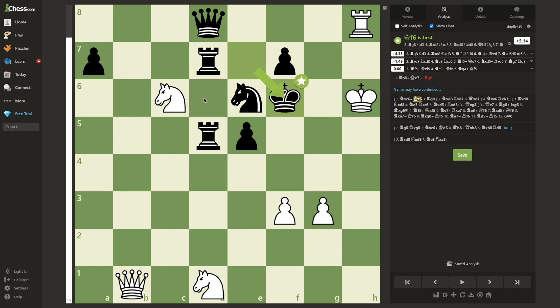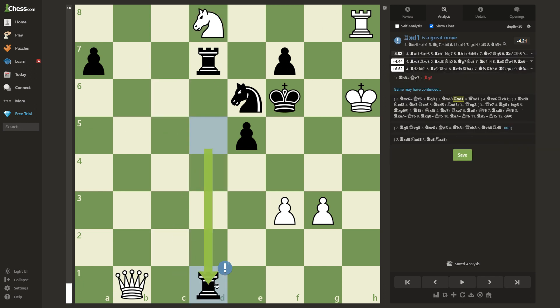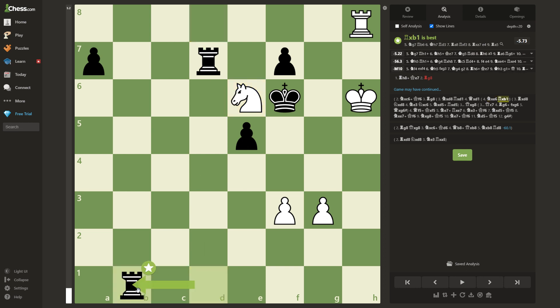Here you might think the best move is to capture the queen with the knight, but believe it or not this is actually losing after the move Rxd1, which actually threatens a mate on h1. The engine thinks the best move for white is to just give up the queen and enter a position where black has a rook and 2 extra pawns for a knight, which is obviously completely winning for black.